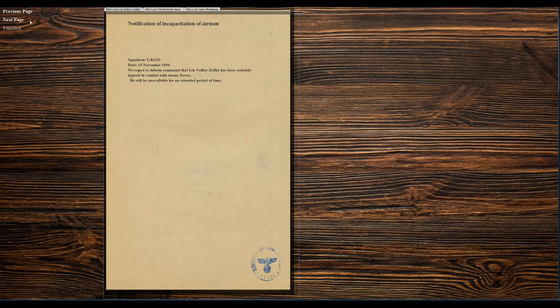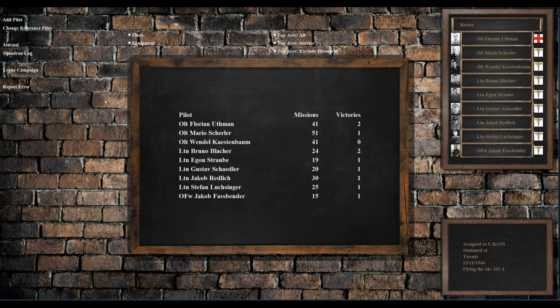Unit Volker Zeidler has been seriously injured in combat with enemy forces. Reinhold was brought down behind enemy lines. I was killed right over our own airfield by an engine malfunction. Someone got an Iron Cross. Lots went on today, but unfortunately for Wolfgang, that is the end of the war. I was surprised by that result. Obviously I don't have very much experience in the 262 and with its engine management. I did the exact same thing I did with engine number two and it spooled up just fine — so I don't know. That just shows the temperamental nature of these 262 engines.